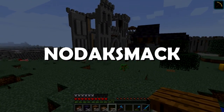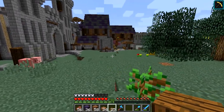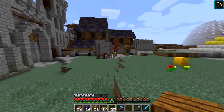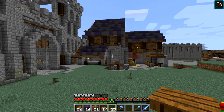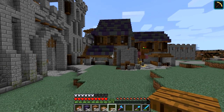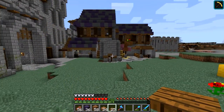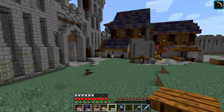Hey everybody, welcome to another episode of Let's Build Minecraft. Last episode, when we left off, we had built pretty much what you can see here, but we hadn't built the back side of the house — or rather, the guard house, toll house.